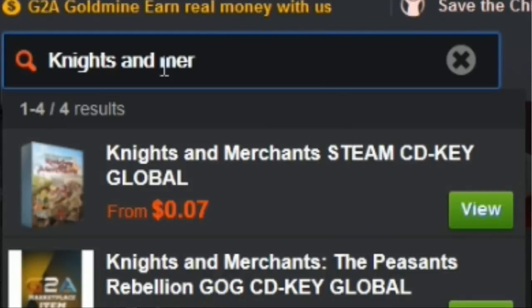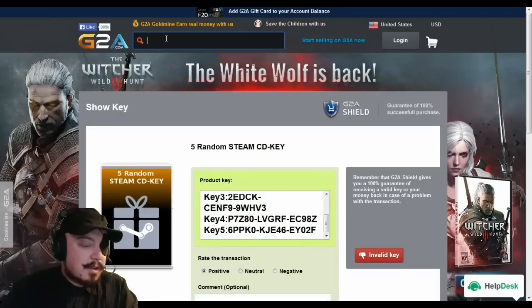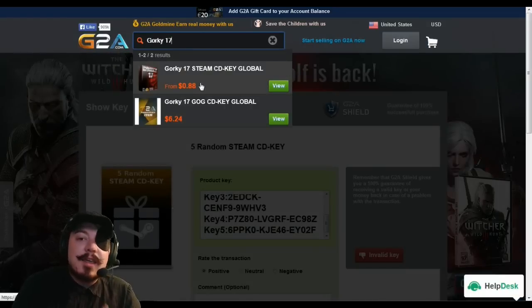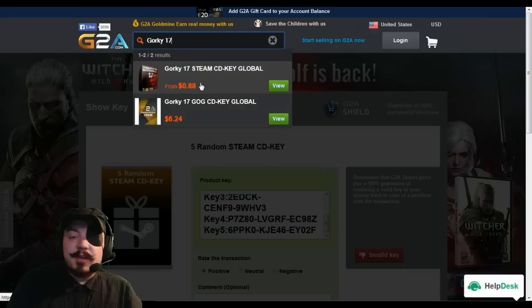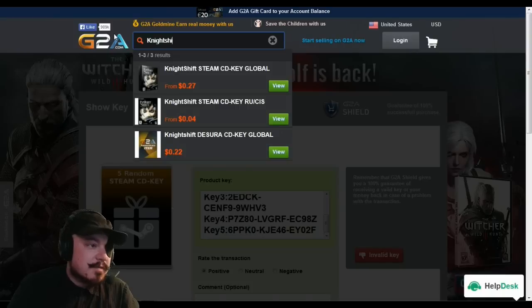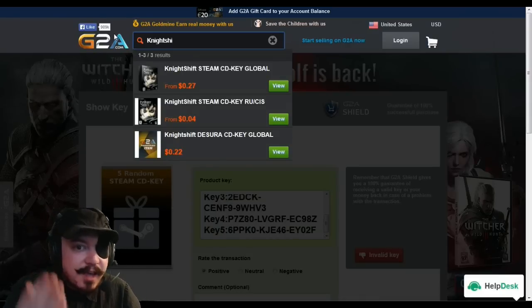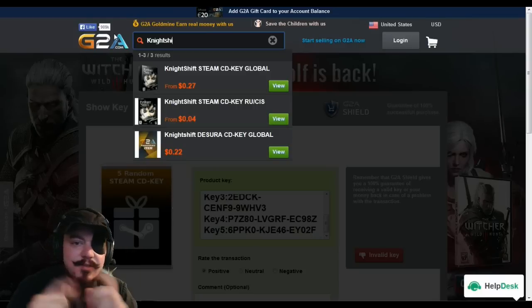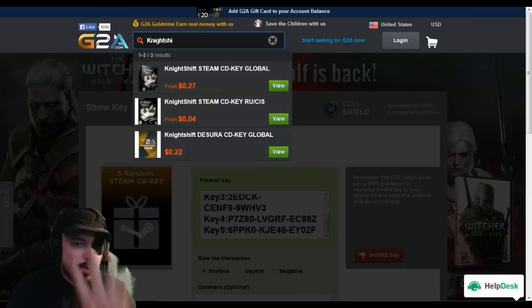Seven cents — Knights and Merchants is 7 cents on G2A. Now let's check Gorky 17. Oh my god, I can't recommend this game enough — I love this game. 88 cents — that's 90% of what we paid total. Let's check Night Shift — four cents. Four cents! Gorky 17 is definitely the winner here at 88 cents, and Night Shift is four cents.